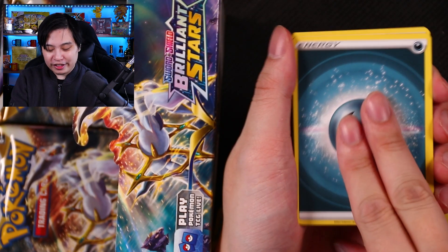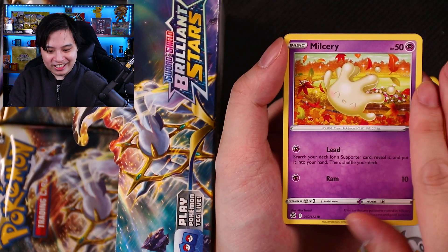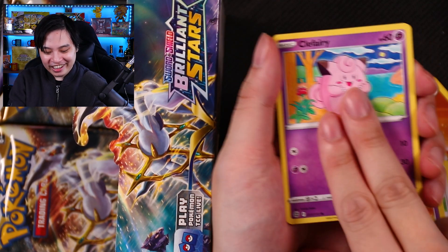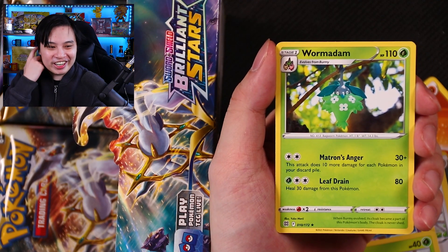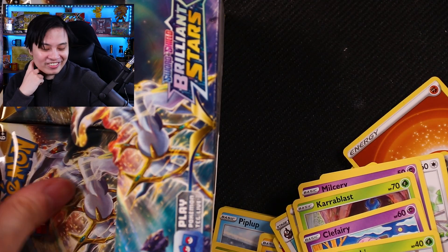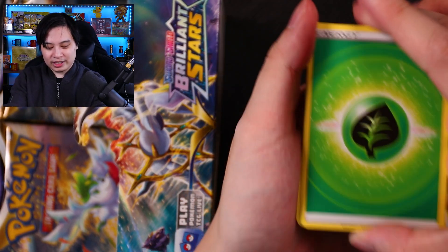We have a nice Darkness Energy, Blunder Policy — I can use a Blunder Policy around here, I'm always making mistakes. I thought everything was also on fire, so it was like yeah, this is fine. Cherubi, Grimer, and a Warmer Dawn. I love how he's just chilling out in the tree there, looking like it's blending in. We still have half the Booster Box left though — plenty of time to make up for lost pulls. Let's do it.